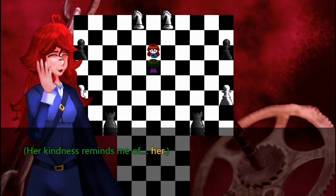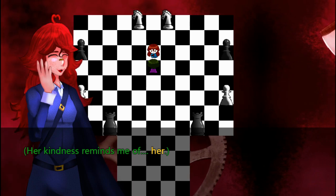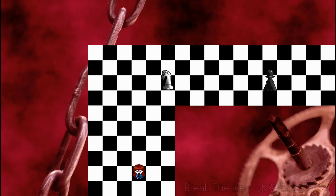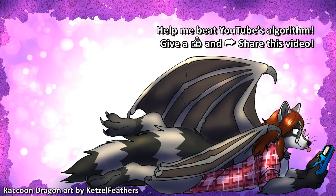Her kindness reminds me of... her. The song playing right now is Break the Ice. Anyway, we now know the premise of the game: Elias is a remnant of a goddess, and Hera has a vendetta against these remnants. Next time, our journey begins to find Elias' missing friend. Thank you all for watching, and I will see you in the next one.